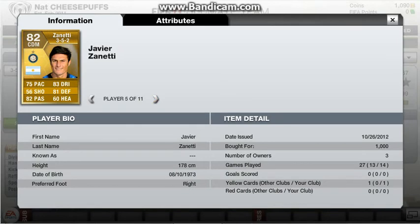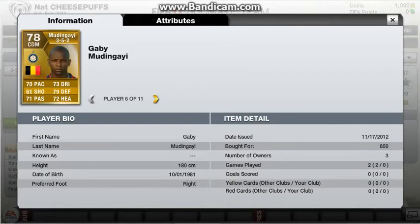Zanetti — 1,000 coins. He's 82 rated for just a grand, that's ridiculous. Budengai — 850 coins for a gold rare, 78 rated with beast stats: five of his stats in the 70s, and his long shot is just amazing.